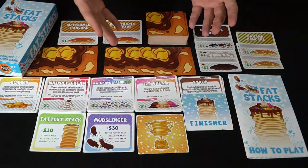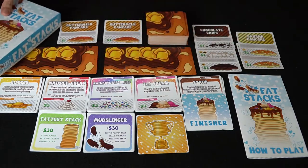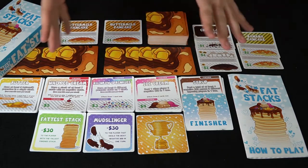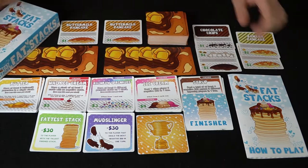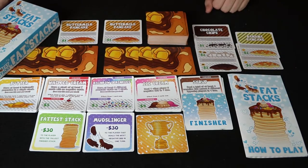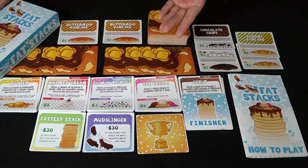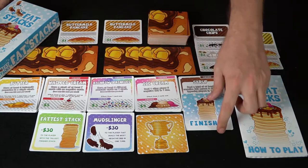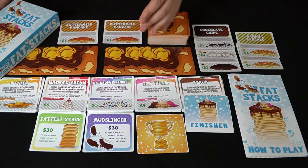Let's go into the contents of the game. Here we have Fat Stacks — a competitive pancake stacking strategy card game. I've set it up for two players. In the box you've got the rulebook, a big stack of pancake cards, and another separate stack of finisher cards like syrup, ice cream, rainbow sprinkles, whipped cream, and butter.